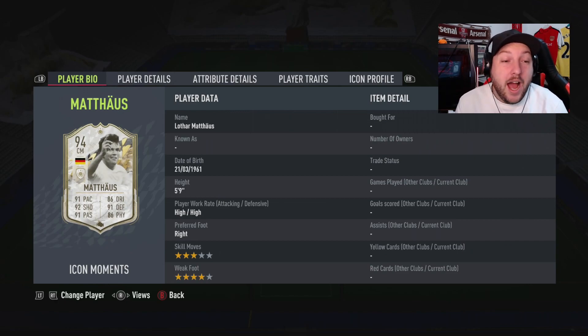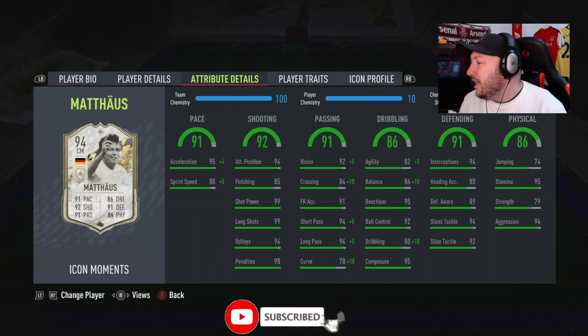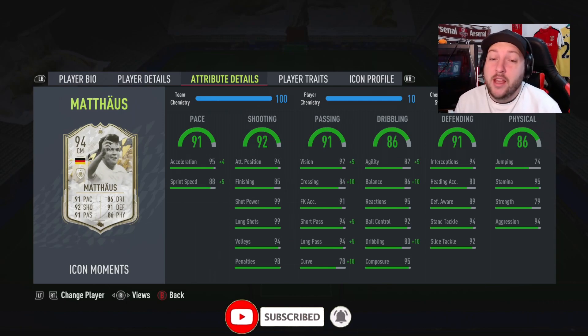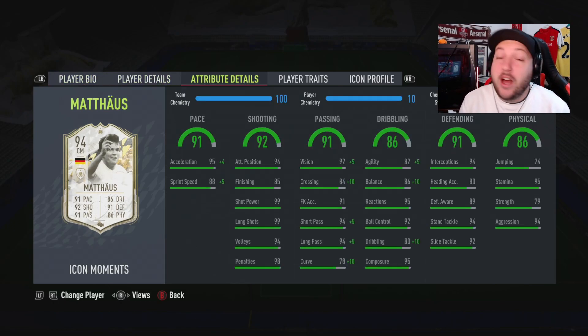Practically every single stat is as close as possible to 90 if not over. He has four-star skill moves, four-star weak foot, and is five foot nine — a box-to-box midfielder's dream. Whether you're looking to play CDM, CAM, or box-to-box, he can do all of those. Looking at his stats, acceleration is 95 — for someone only five foot nine, he is going to be so quick on and off the ball. With 85 finishing, 99 long shots, and shot power, he will have rockets in the box.